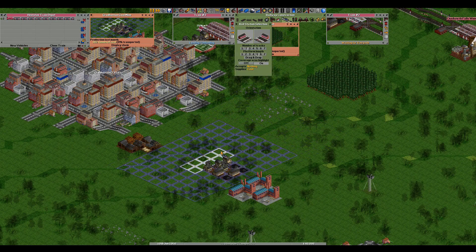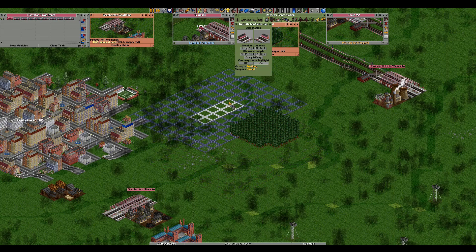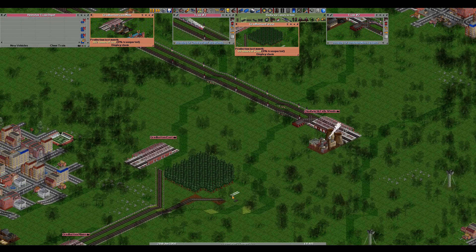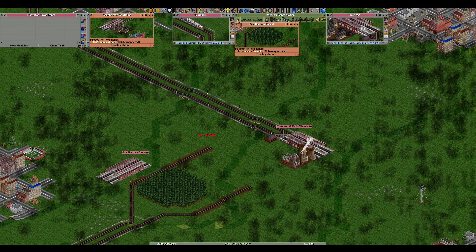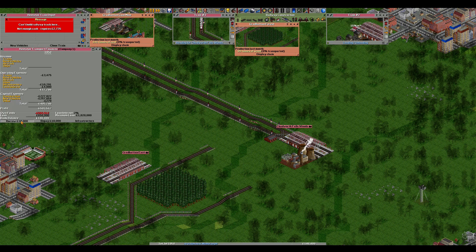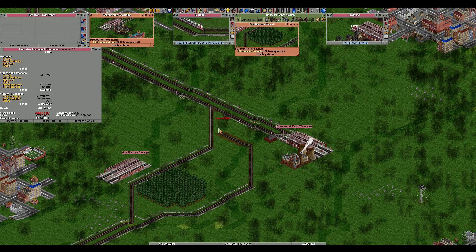If we've got another power plant up here, which we do, we can actually transport the coal from this station all the way up to this power plant. There are a couple of sawmills there as well, so we can do that while we're at it. We're going to put in a station there and another station there, making sure it has coverage on the actual forest. We'll come down here across here. It's actually cheaper to do it this way so we'll borrow a bit more money - just imagine that you've actually earned this money. We're going to connect these up straight across the track like that.